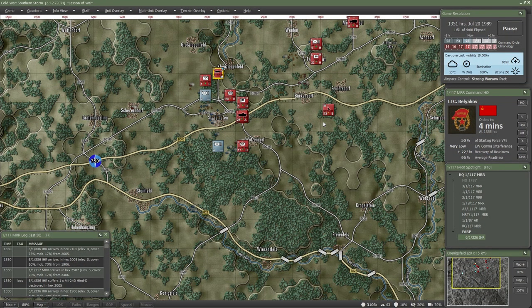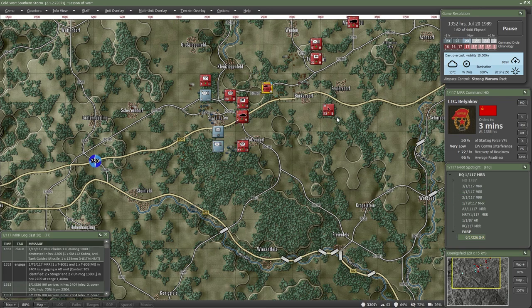The Cold War battlefield is a lethal place. If a target can be seen, it can be destroyed. Finding the enemy while keeping your main force hidden is an essential component of modern mechanized warfare. By using your reconnaissance units correctly, you can ensure the safe and effective deployment of your main force.